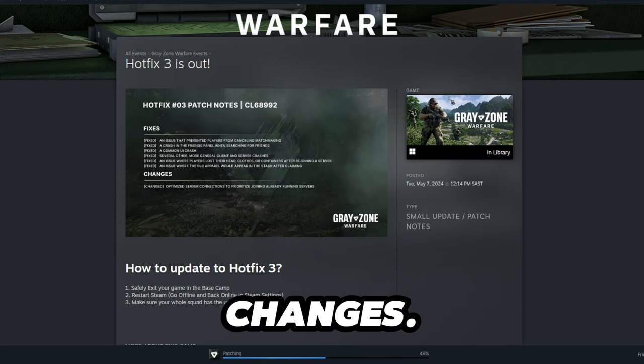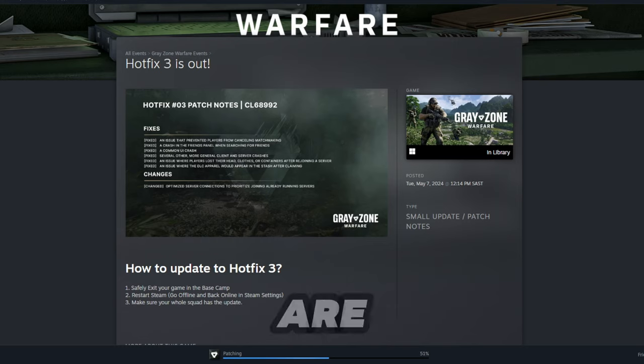With that they also brought some changes. They changed the optimized server connections to prioritize joining already running servers. If you are in the game already and this update has dropped, then just safely exit your game in the base camp, restart your Steam, go offline and back online in the Steam settings, and make sure that your whole squad has the update.